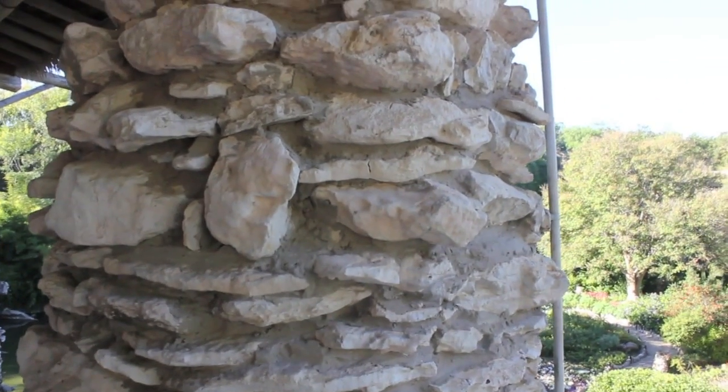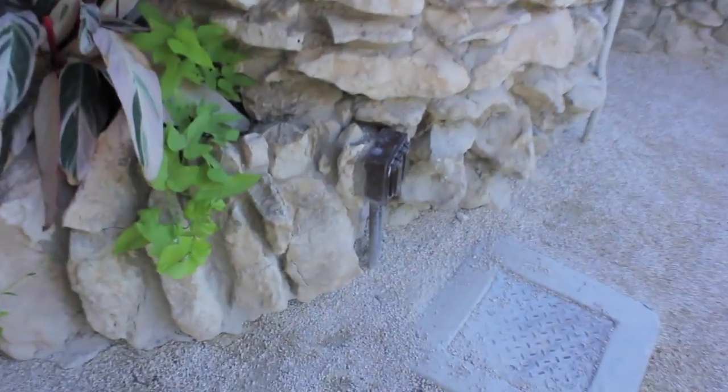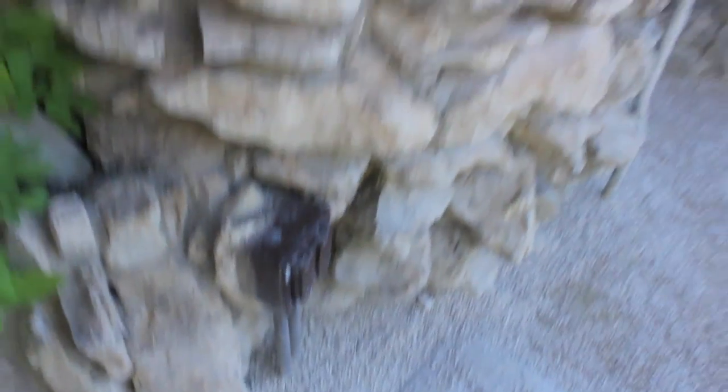On the rock formation right straight there would have been an electrical box which has been removed. You can tell because the electrical outlets are still there.